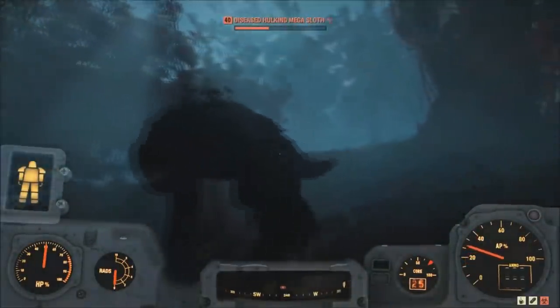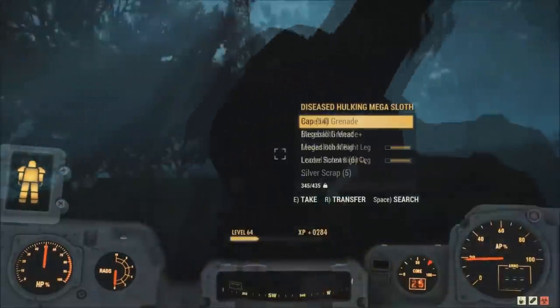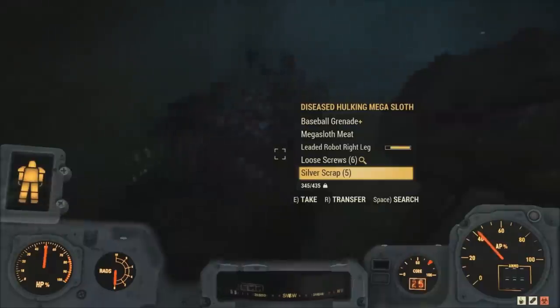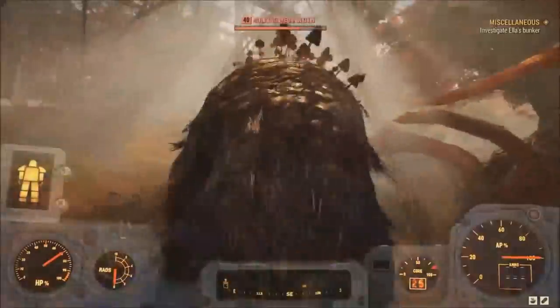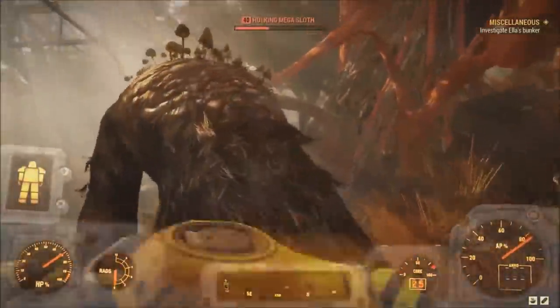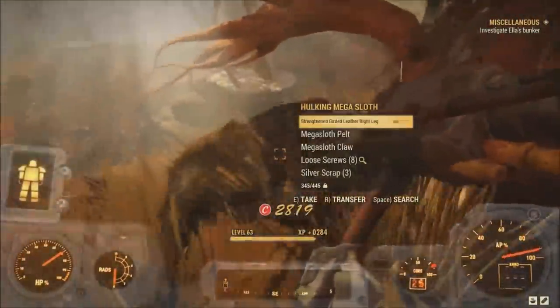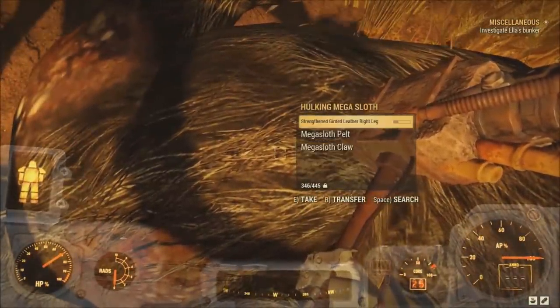The other time it was a deathclaw, but even then you're still getting useful materials — gears and black titanium — which is always great. You can find mega sloths all over the Mire; I've seen four in one trip just on my way to a quest location. They're not really the rarest thing but they are still kind of hard to find sometimes if you're getting unlucky with their spawns. Even with that it's still more reliable than going around your map trying to find screws because there's really not a set location where you can find a bunch of them. When you kill these mega sloths they all have a really good chance of dropping a very high quantity of screws.